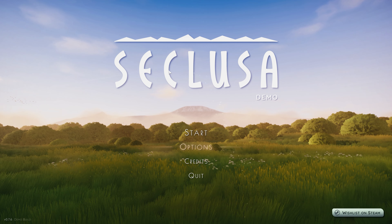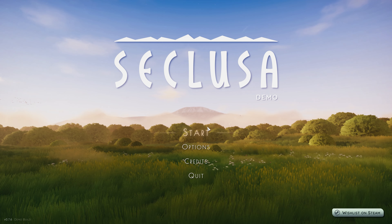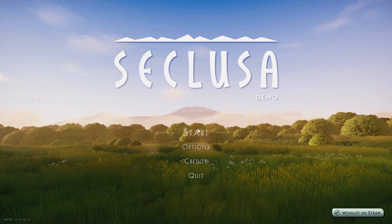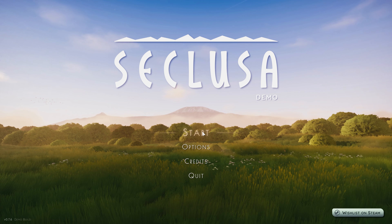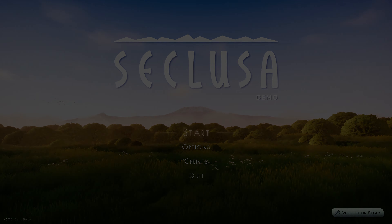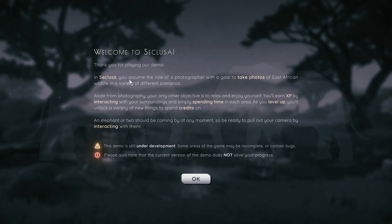Hello everybody, welcome to Seclusa! This is a free demo and it's basically a stylized wildlife photography game. I'm quite excited to check this out. Let's go ahead and hit start. This game is still in development — they just released this demo for everybody to try out for free. Welcome to Seclusa. You assume the role of a photographer with the goal of taking photos of East African wildlife in a variety of scenarios. Aside from photography, your only other objective is to relax and enjoy yourself. You will earn XP interacting with surroundings and simply spending time in each area. As you level up, you'll unlock new things.